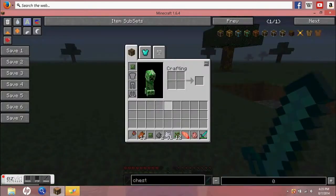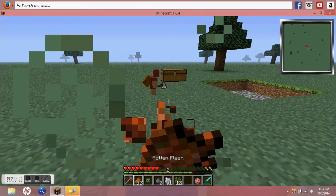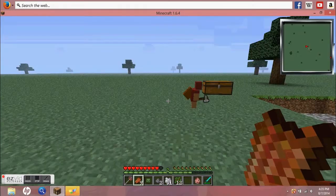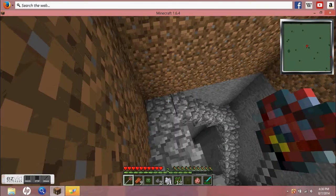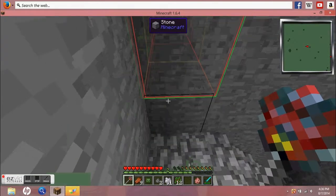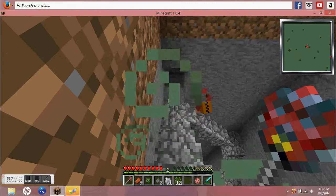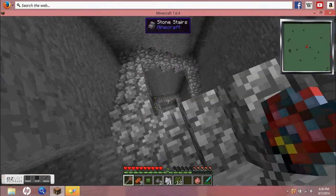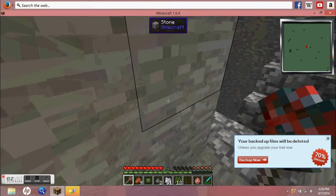Let me unsummon them and summon them back in. I think I only got three — let me get four. Now, another feature: if you need more cobblestone, strip mine is where they just go straight forward. Let's put that there and this one's gonna come get it. Gets out his little pickaxe and starts mining. They go absolutely forever, and if they come across lava or water, they'll just put dirt in the way. And they provide their own torches and all that — I think that's pretty cool.